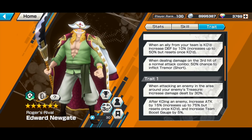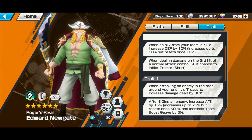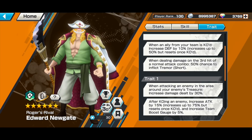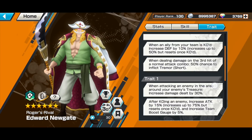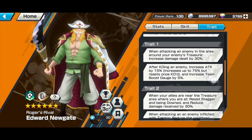Next trait: when dealing damage on the third hit of a normal attack, 50% chance to inflict tremor — again an amazing trait. But in my personal opinion his third hit normal attack is pretty slow, so unless you are used to it, it's not that easy to land that tremor on the opponent. Especially now that people are aware of his third hit, they usually dodge upon receiving Whitebeard's second hit so the tremor won't hit them.